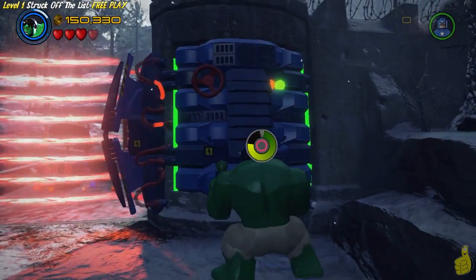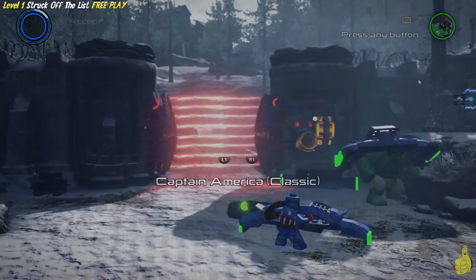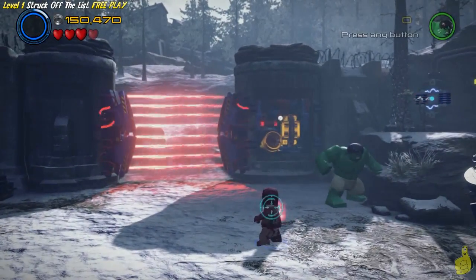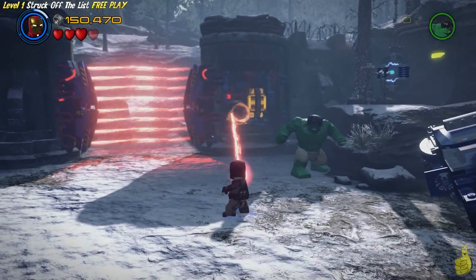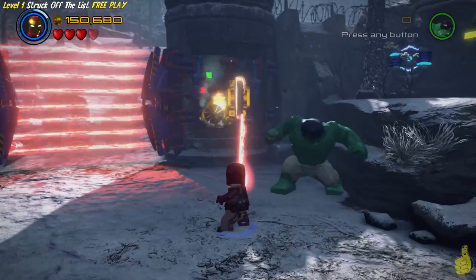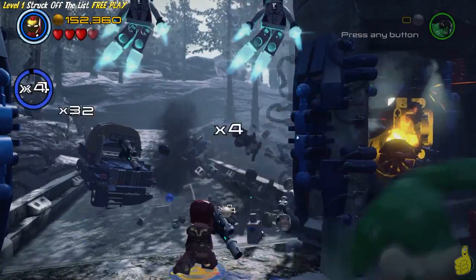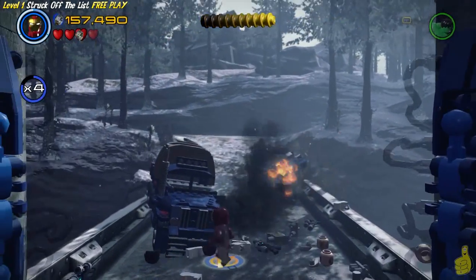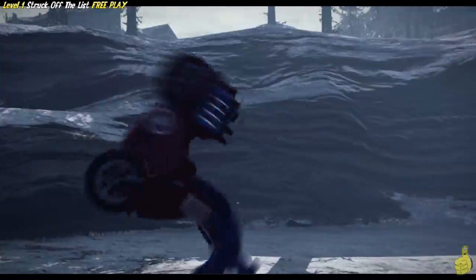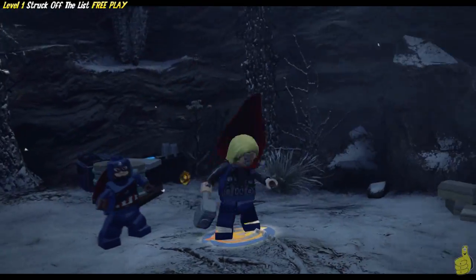Once you remove the green handle with Hulk, you can melt these two little shapes and open the bridge doorway. We get attacked as soon as we start to approach the bridge, and then it takes us into a little scene - Captain comes in and does this awesome flip with the bike. That's a pretty sweet scene. And now we have a new area where we are playing as Captain and Thor.